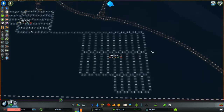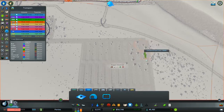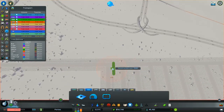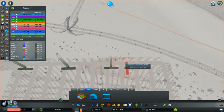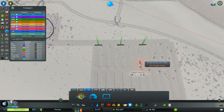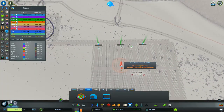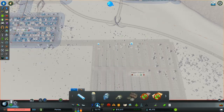So next thing we need is transport. We're going to go to metros once again because these are probably one of my favourite transport types. And of course we've run out of funds — that's what happens when I start building lots of stuff when the game is paused. Doesn't end well.